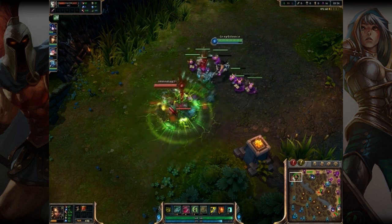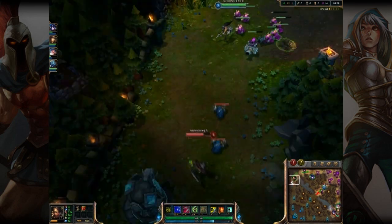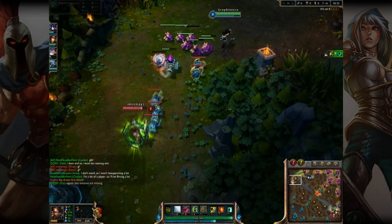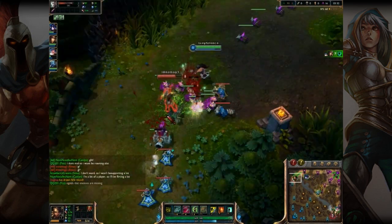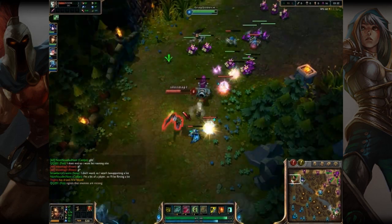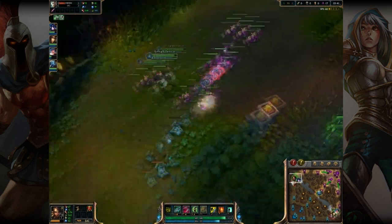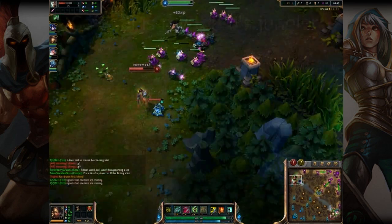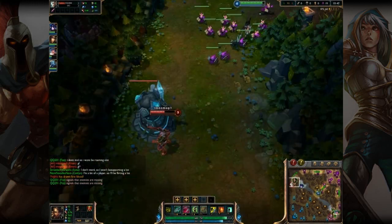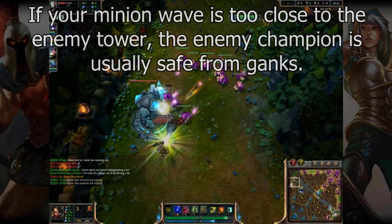Cannon minions are worth a lot more gold too, so you gotta make sure to get the last hit on those. My Sejuani is over there trying to gank, but I'm too pushed so she can't gank. Ganking is just the act of attacking the lane.